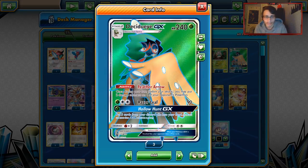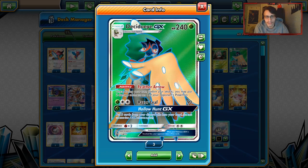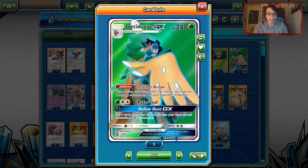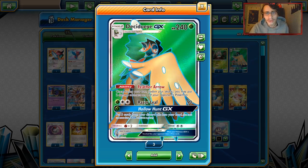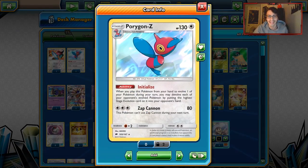One of the main ones is Decidueye with the ability Feather Arrow, being able to put two damage counters on one of your opponent's Pokémon. You also have Hollow Hunt and Raise Relief, which are pretty useful. Decidueye being a Grass-type lets you hit Lycanroc for weakness. Feather Arrow is the main thing, and we're going to use it in combination with Porygon-Z.